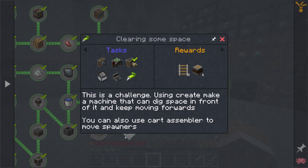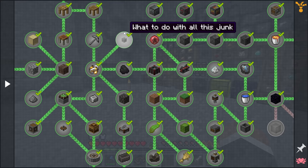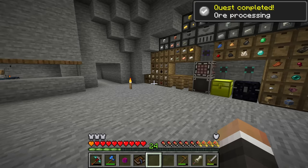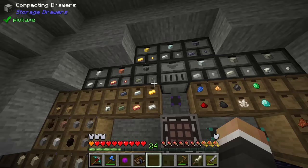Also, down at the bottom we do have challenge quests. I believe the second one here — ore processing — is one we've actually already done. The challenge says: make an automatic ore processing system with crushing, washing, and compacting nuggets into ingots, with products sorted into correct chests or drawers. Once you have automatic cobble gen, make it filter ores and send them directly to the ore processing system. We've done this. Ore processing is complete — we have a system that automatically crushes ores, washes ores, imports them into the correct chests or drawers, and compacts nuggets into ingots.